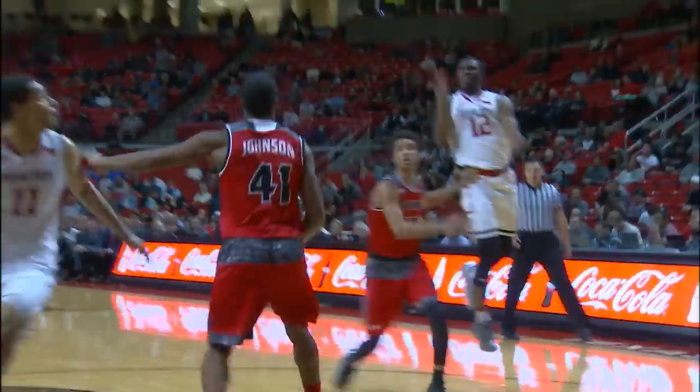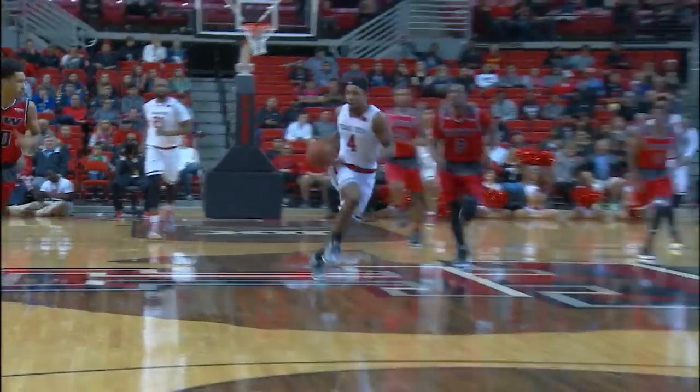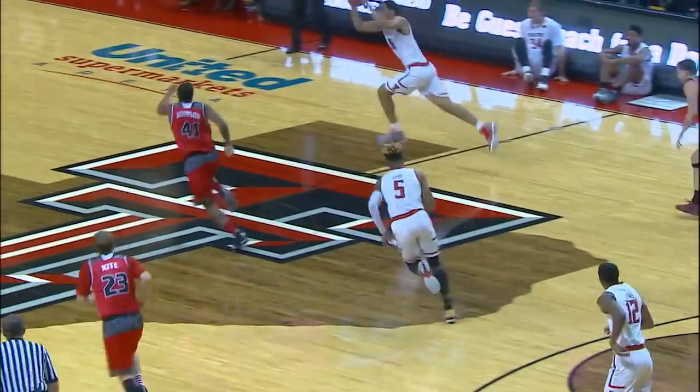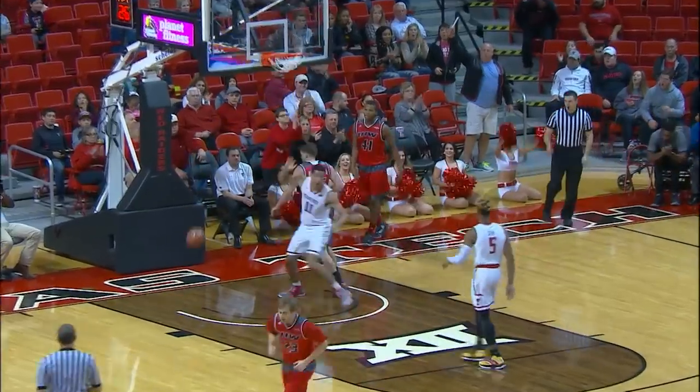Evans worms, then alley-oop — look out — a dunk for Smith. There's a block by Smith; he's swatted Simi Sox. Track meet the other way — Millinghouse to the goal, left hand layup good. Pass deflected by Smith to Gray, down to Smith — he's at the goal and dunks it with two hands.